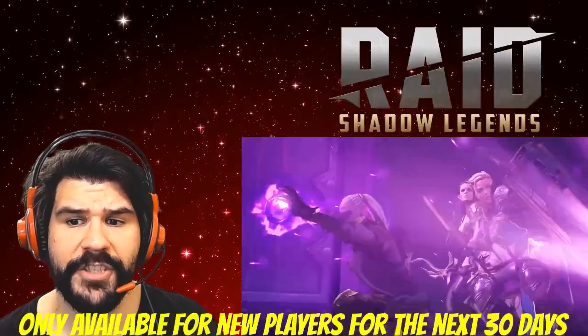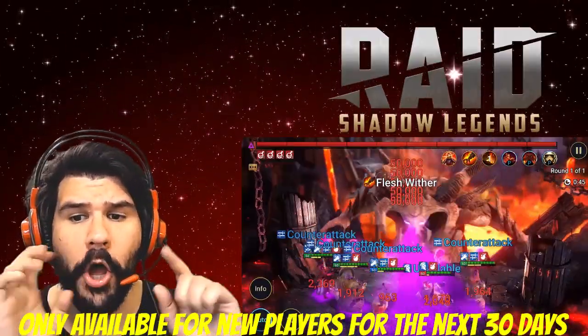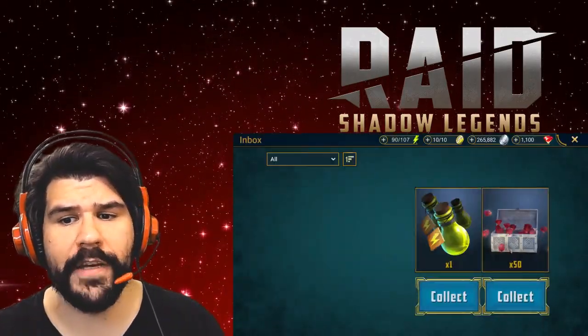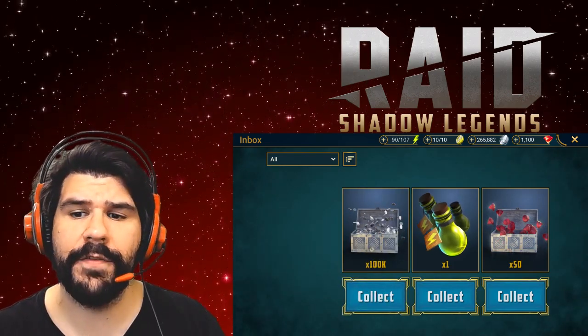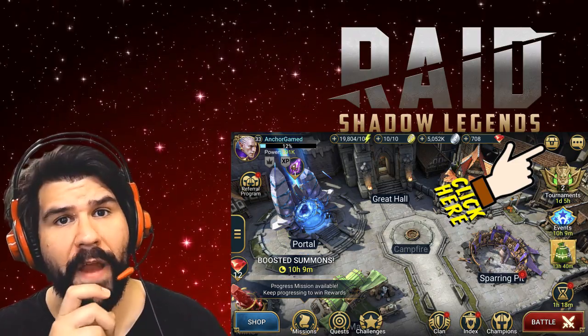This video is sponsored by Raid Shadow Legends. It is a free massive turn-based dark fantasy RPG. To try the game out, go to the video description, click on the special links, and you'll receive 50 gems, 1 energy refill, 100,000 silver, and 1 free champion — Adjudicator. All your treasures are waiting for you right over here.